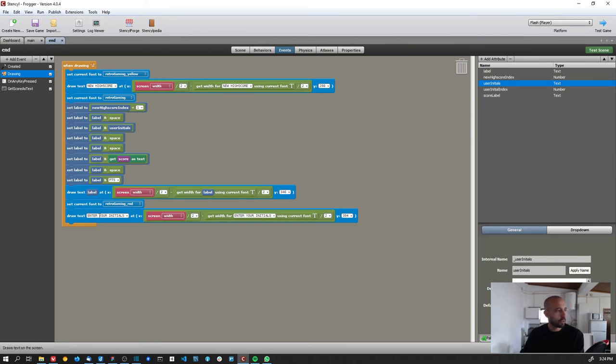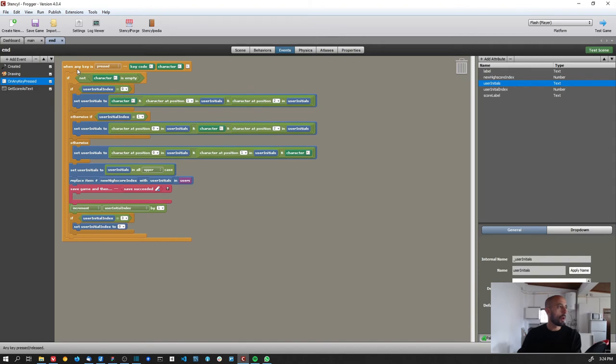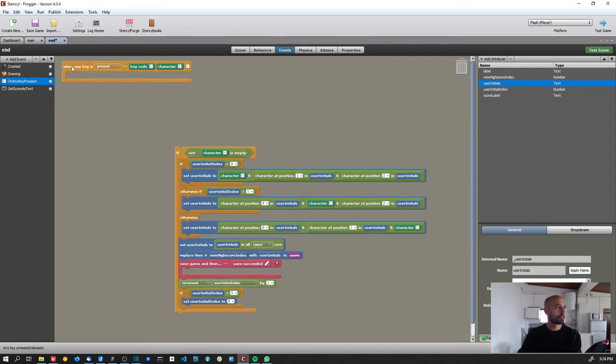I set the current font to red and write 'Enter your initials.' Then I added a 'When any key is pressed' event to capture all keys the player presses. As they press keys, I replace the initials in the user initials variable one character at a time.